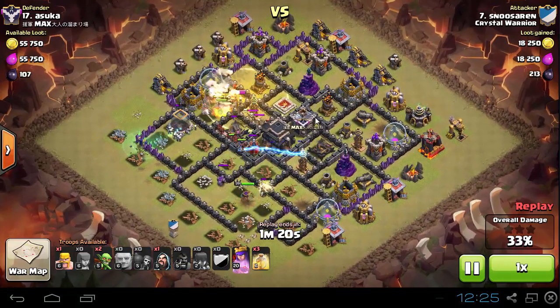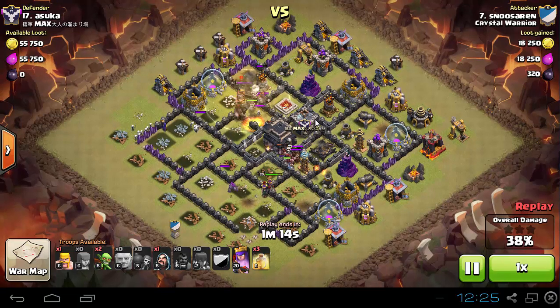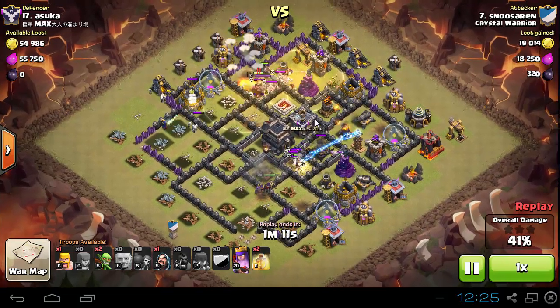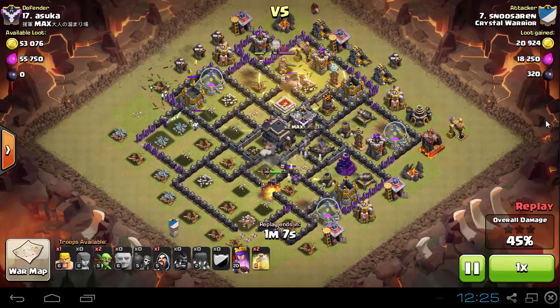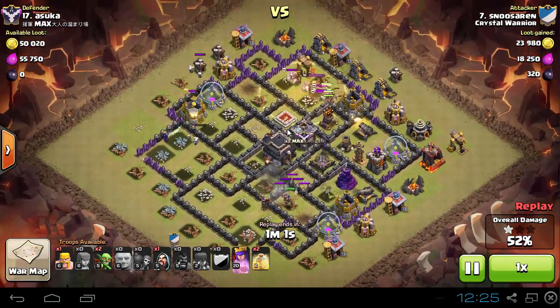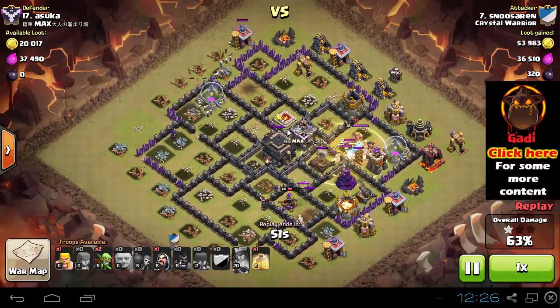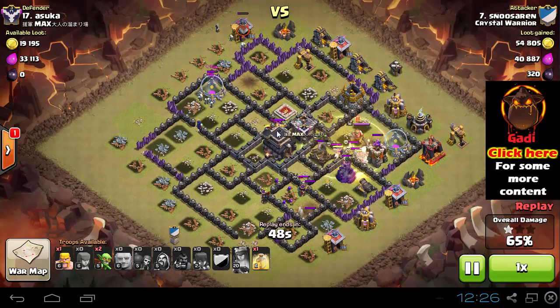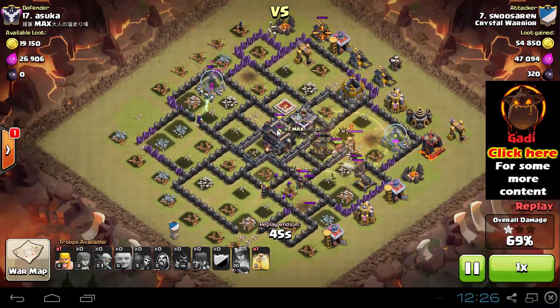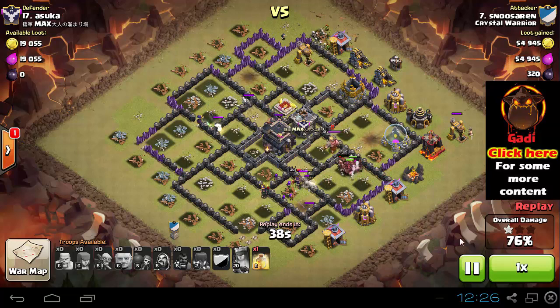Notice where he uses the heal spells — the first heal spell is dropped on the location of that upper-left wiz tower as well as a possible giant bomb location. The second heal spell is dropped again on a wiz tower and a possible giant bomb, but the Tesla pops so there's no bomb there. He's left with two heal spells and only one wiz tower. He uses one on that second bomb that didn't go down, and the hogs take no damage. He didn't even need another heal spell. Notice how a max TH9 defense went down with only one hero.